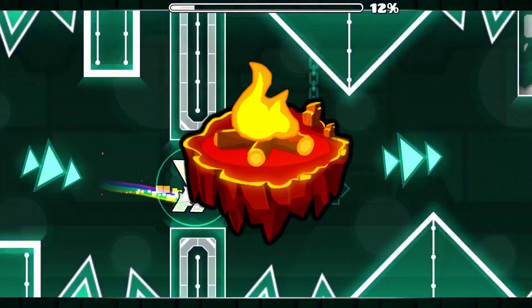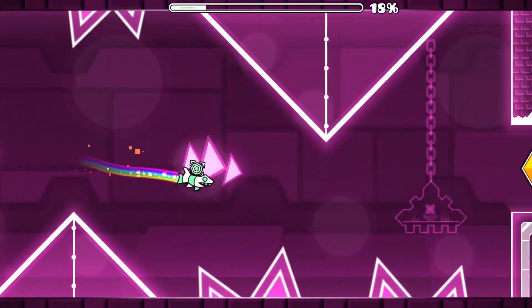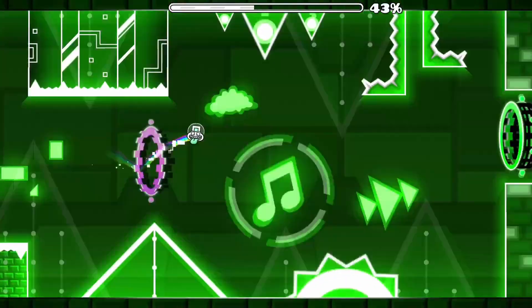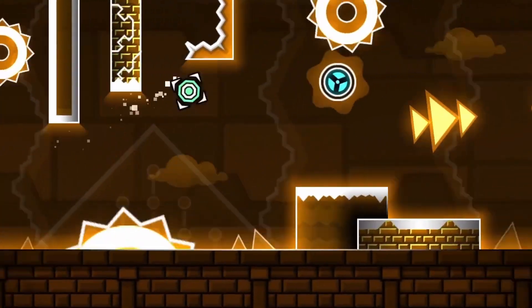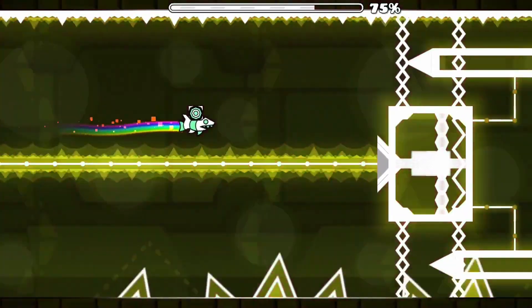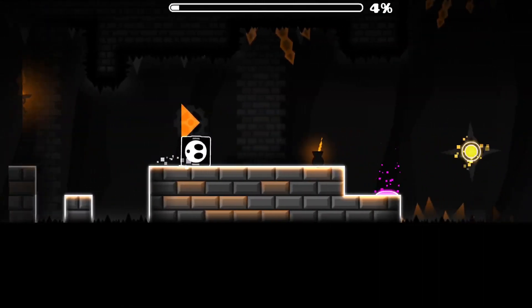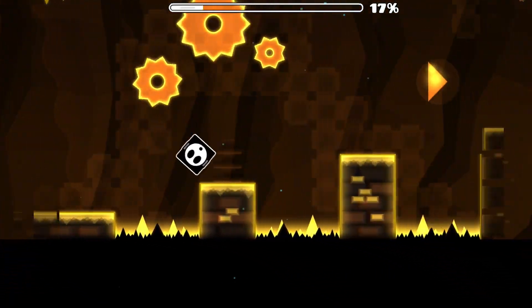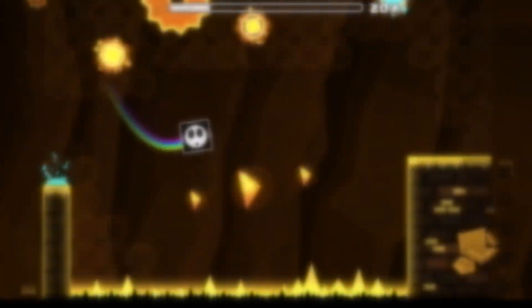Let's start with the fire gauntlet, probably the first one that you're going to play. This gauntlet is the introduction to gauntlets, the first impression, so it has to be good, right? Let's start with the theming — oh, it's bad. The level playing in the background is Outer Space, the first level of the fire gauntlet. This level does a really bad job of keeping a consistent theme, and this goes on for the next 3 levels until you reach Magmatic Sanctuary, the only fire-themed level in the entire gauntlet. The difficulty is great, it's pretty easy, but hey, it's the first gauntlet — you're probably going to be beating this before Clutter Funk or whatever, so it's fine. Let's wrap it up and give the fire gauntlet a 5 out of 10.